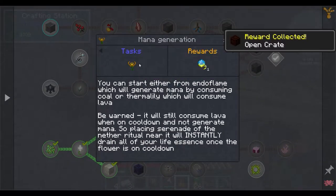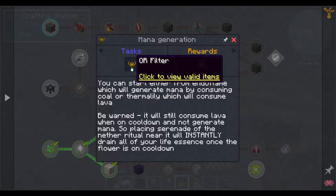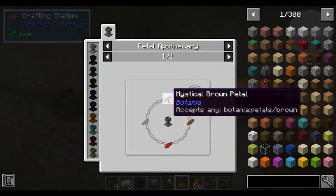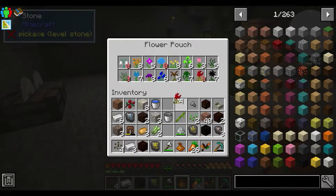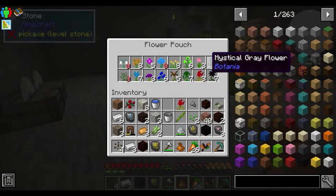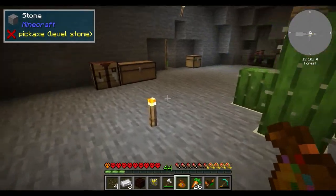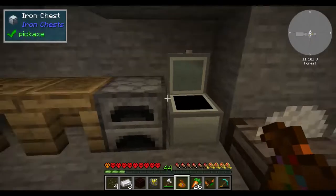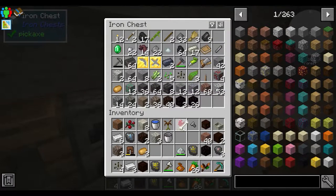Now we need either the endo flame or the thermal lily. We don't have access to lava, so we're going to make the endo flame, which requires two brown, one gray, and one light gray petal. Of course that's one of the only kinds of flowers we don't have, so we're going to have to do this the unfortunate way and find ourselves some more brown petals.